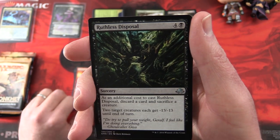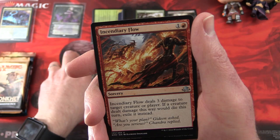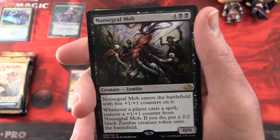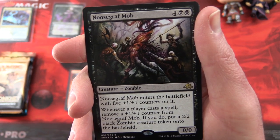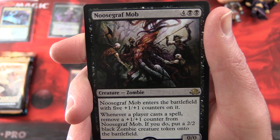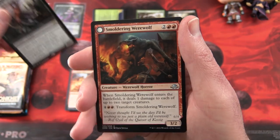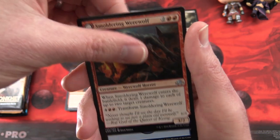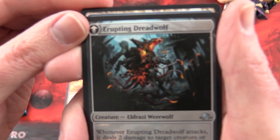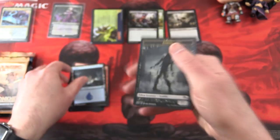For uncommons we have Ruthless Disposal, Nullwood Dryad, Incendiary Flow, and the rare is Noosegraf Mob — creature Zombie 0-0 for 6 mana, enters with five plus one, plus one counters. Whenever a player casts a spell, remove a counter; if you do, put a 2-2 black Zombie token onto the battlefield. And a split card, Smouldering Werewolf, which transforms into an Erupting Dread Wolf — an Eldrazi Werewolf. Plus an Island and a Zombie Token.